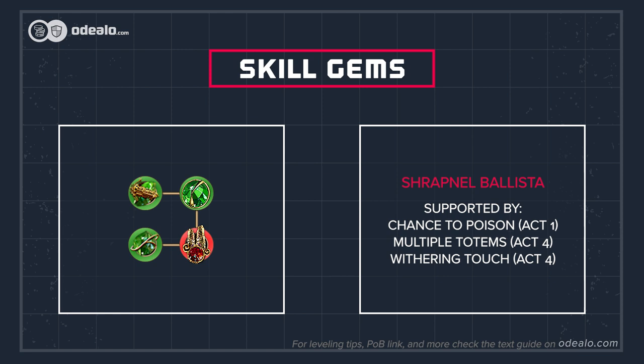It deals purely physical damage which inflicts poison and bleeding for more damage. Link it with Chance to Bleed, Chance to Poison, Withering Touch, and Multiple Totem Support if you have a fifth socket. Added Fire Damage is good if you have a bow with high physical damage.